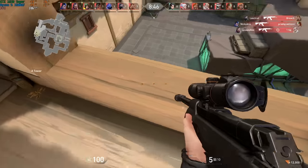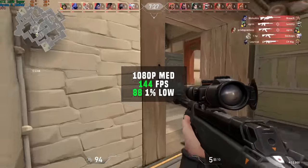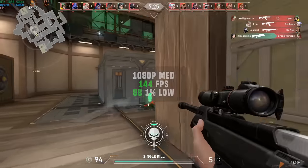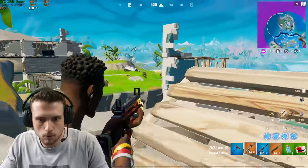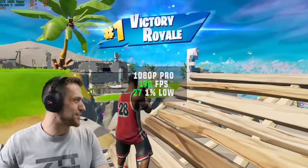Getting towards the end here, we have Valorant. This one is definitely much more reliant on the CPU, and it's just not that demanding in general — in 1080p with medium settings I got 144 FPS. And then for Fortnite specifically, for those of you that need the benchmarks, in 1080p with pro settings I got 198 FPS.